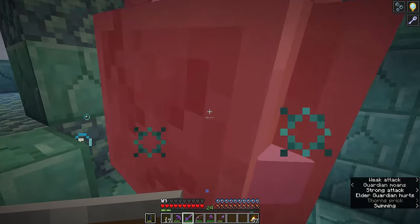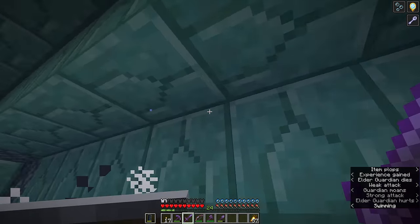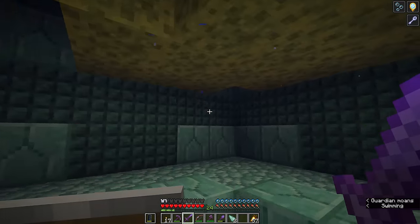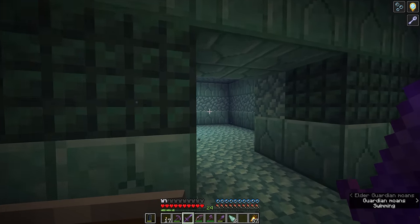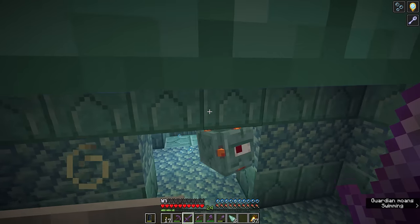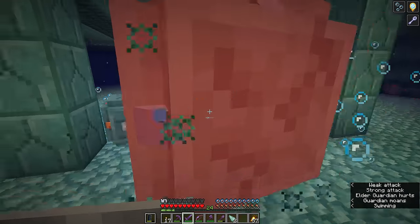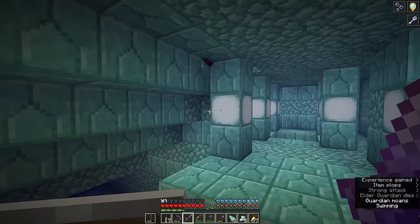That now includes the elder guardian — so if we run up to this guy and take him down, he's not even going to fight back at this point, making it an absolute cinch to take care of any threats inside the monument. Oh, and there are sponge rooms in this one as well, which is great — I've actually got the opportunity to explore this time around. Let's see if we can find the way up to that last elder guardian. There's another sponge room there — fantastic. And here is the one in the other wing. The invisibility potion is still in effect, so this guardian's not even going to know I'm here — and he's down.